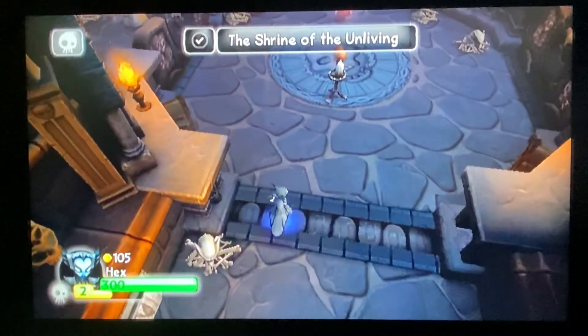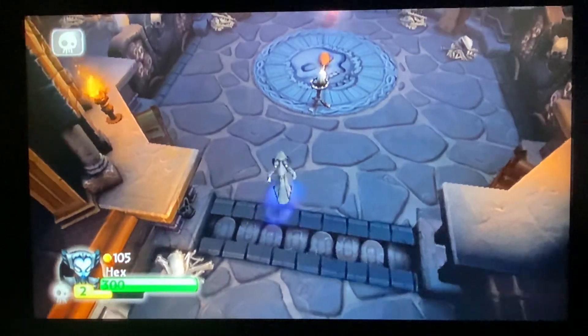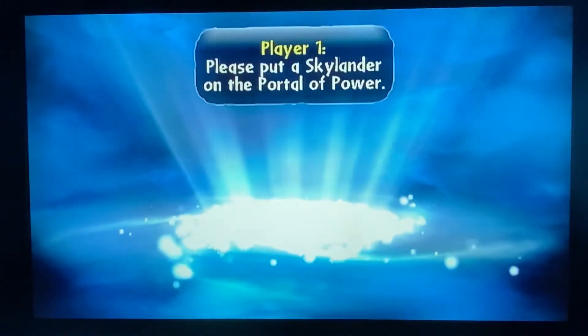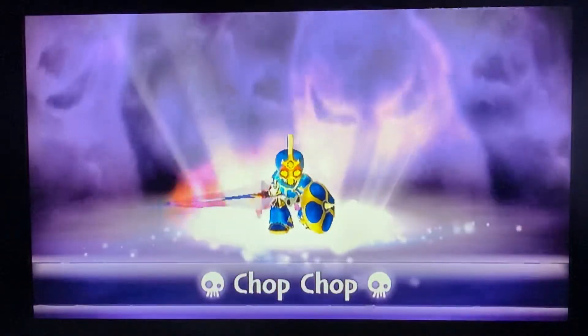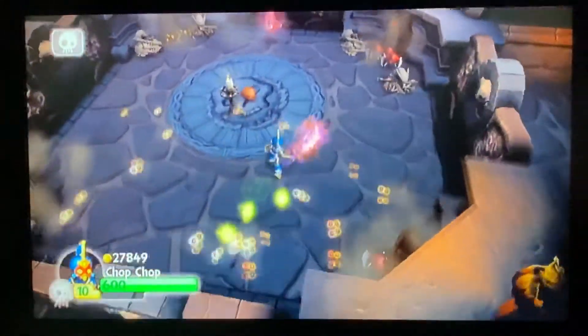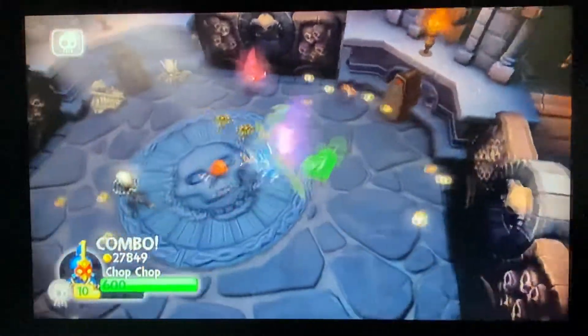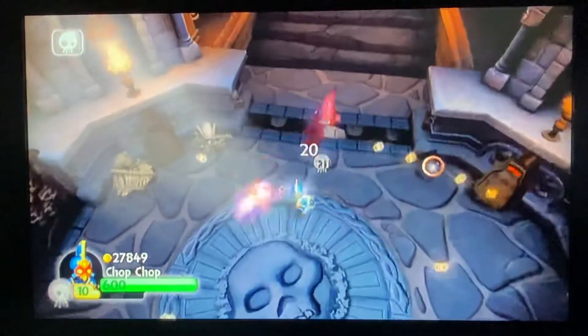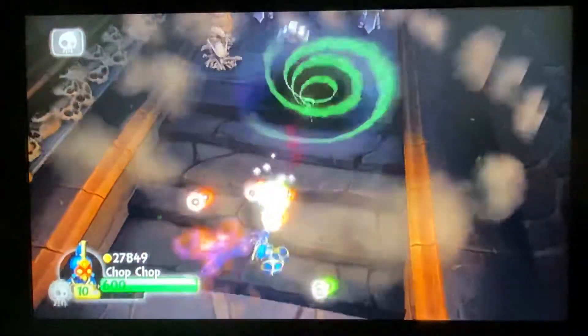The Shrine of the Unleavened — looks like we're getting close to the skeleton key. That's a lot of enemies. Thanks Hex — I'll finish this with Chop Chop. The Skitterbooms, the Rude Babies, the Undead Spellpunk. Got it.